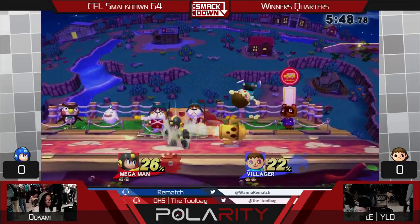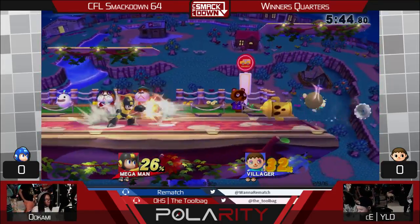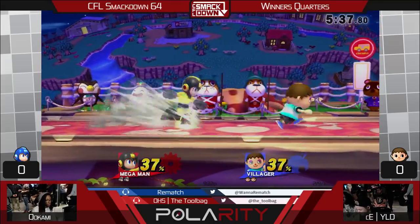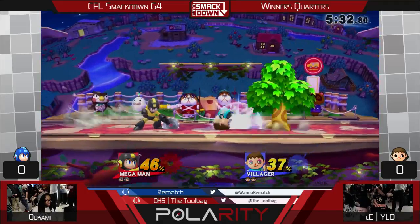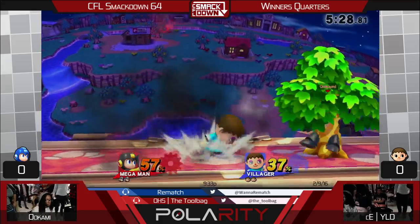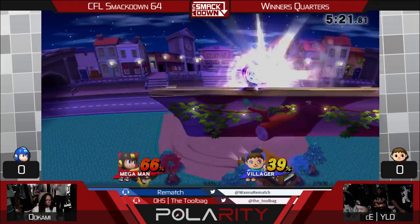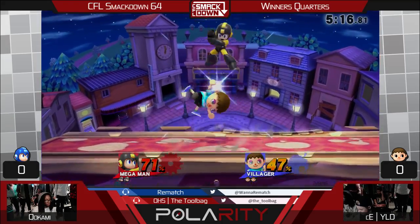It exploded on his own off stage. One thing I noticed about Wild Villager — he does the same aerial timing, so it's very easy to time your power shield. I do it against him all the time. Same thing with down air and up air — when he tries to juggle you or tries to land, just power shield down, very easy to do. Even though Villager usually wins that, Mega Man's pretty mobile and Mega Man gives you a hard time in that aspect.